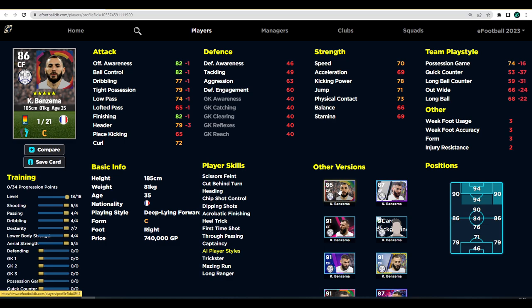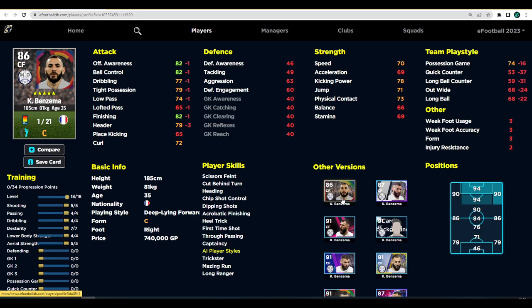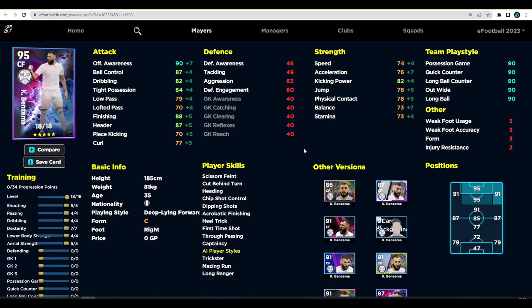This card is actually very similar to his standard card. If you look at his standard card, he's literally just minus one in all the attack stats and minus three in heading. So realistically, if you were to train up the standard version of Benzema, you're going to get a card that is identical to this one. The El Clasico pack players are set at 90 with team play style so you don't need to worry about squad fit, but the standard Benzema is pretty much identical - I don't think you need to spin for this version.